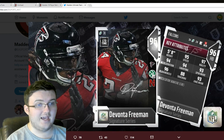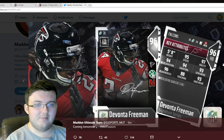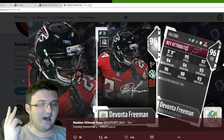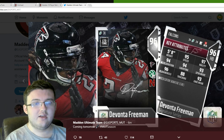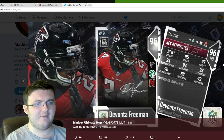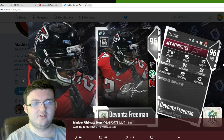This Devontae Freeman is actually a pretty nice halfback. Right now, I believe the best halfbacks in the game are Todd Gurley, Alvin Kamara, and Bo Jackson — that's the general consensus. So this Freeman definitely goes up there on the list of the top halfbacks. Tell me down below your top halfbacks for this game — which ones do you like the most?